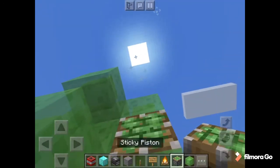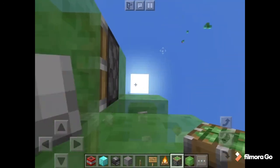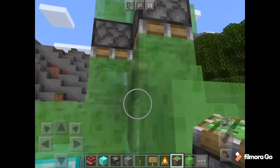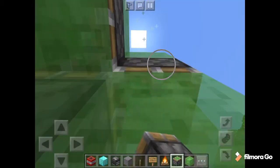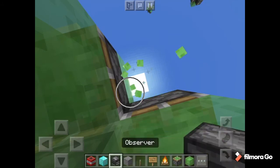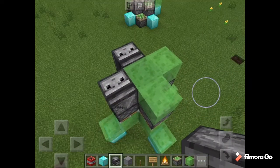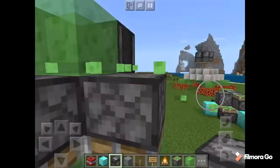And then, sticky piston — place it down on each of these sides. Then make an observer with the observer face on the top. And then do that to all the sides.